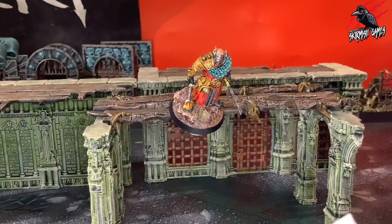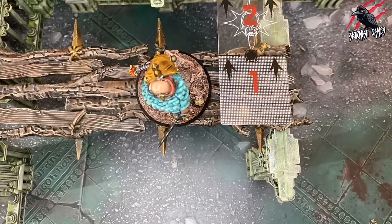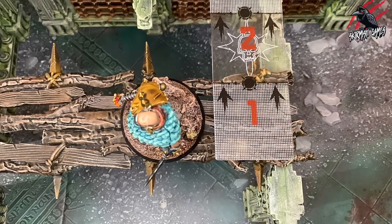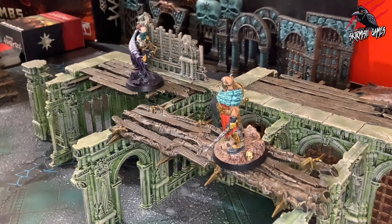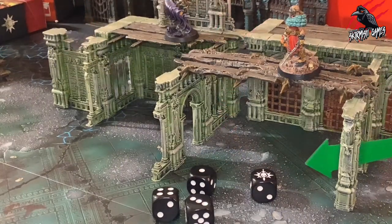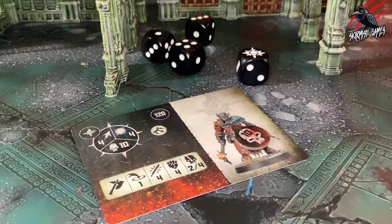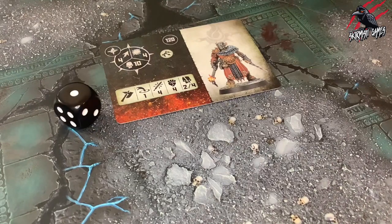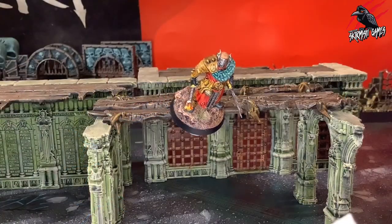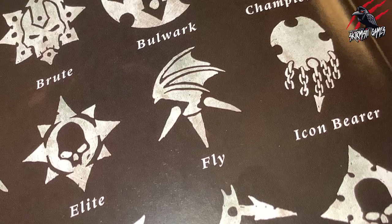Sometimes fighters can fall off terrain. When an attack action targets an enemy fighter that is within half an inch of the edge of a platform that is open — for example, an edge that is not enclosed by an obstacle such as a wall — and scores any critical hits, the target fighter must take a falling test after the attack action has been resolved. To do so, the player controlling that fighter rolls a dice. On a one, the fighter is said to have fallen. We covered the rules on falling in a previous video. This rule does not affect fighters with the fly rune mark.